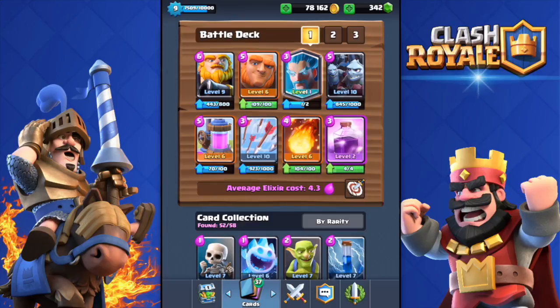I'm gonna throw the Giant in front to tank, and behind the Royal Giant. I also have the Ice Wizard, the Minion Horde, the Rage Spell to rage up those two giants, the Fireball and the Arrows to counter barbarians and minion hordes, and the Collector — because the Royal Giant is pretty expensive.